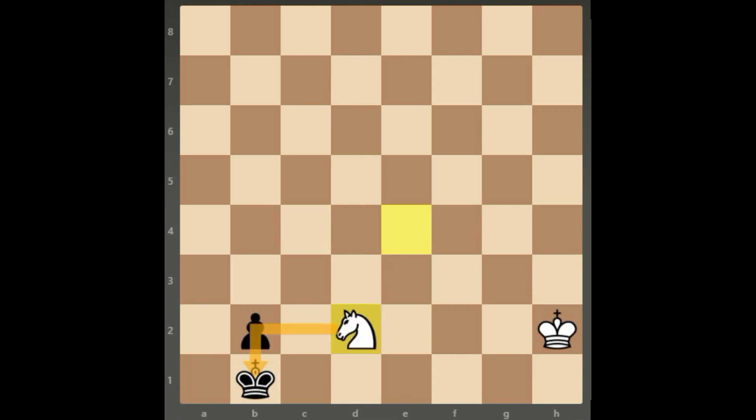So going back to this position, Kc1 is the correct move, and after that, knight b3, Kd1, and it's an easy win for black. If the pawn was between the C and F files, then obviously the knight would have had an extra square to go to in order to attack the queening square.